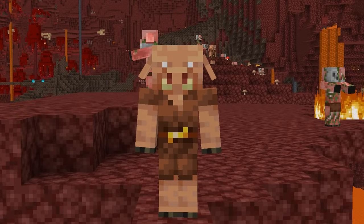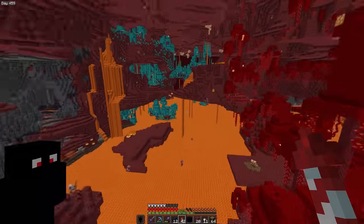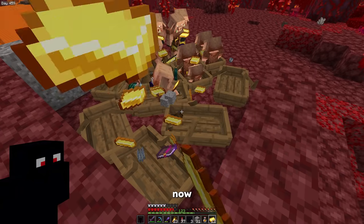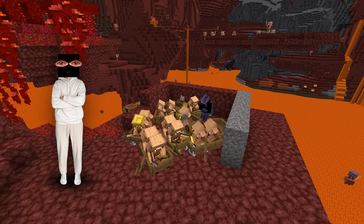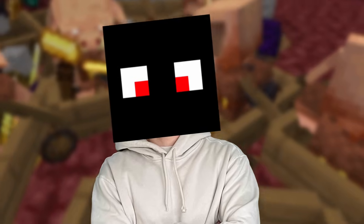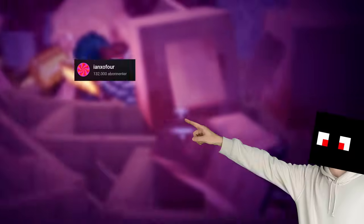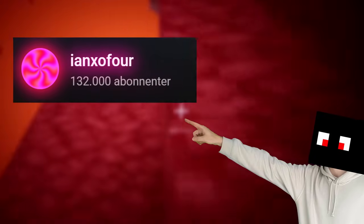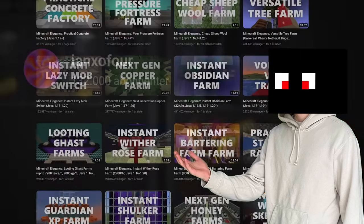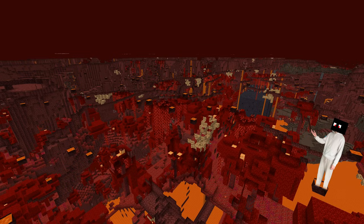With the gold collected, it was time for step number two: the bartering. My first approach was just placing boats, waiting for the piglins to spawn, lowering them into the boats, and bartering with them. But this was painfully slow. We need something faster, something better, something bigger — we need ENX-04. Of course this guy has it — he's a legend. So let's construct it.